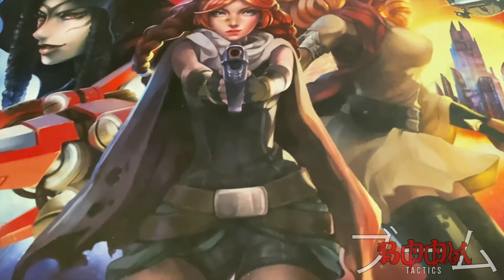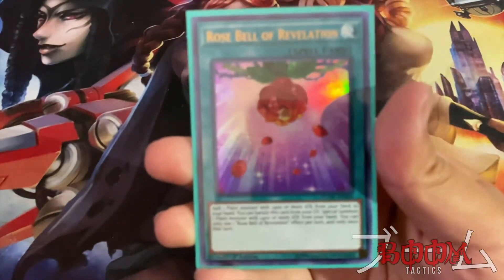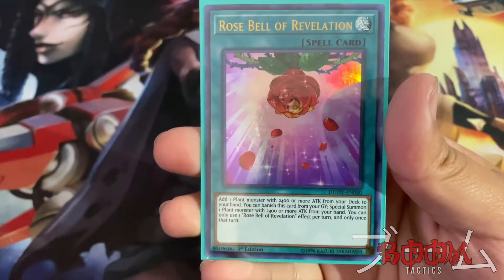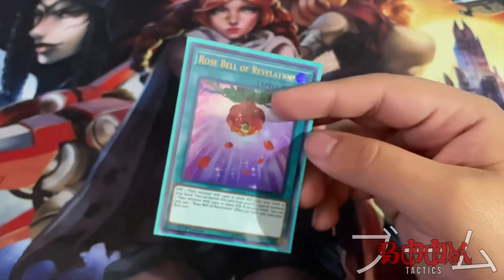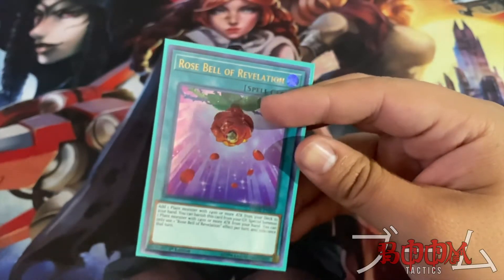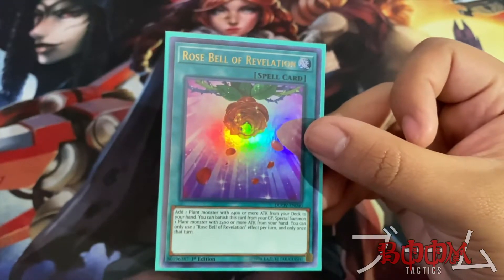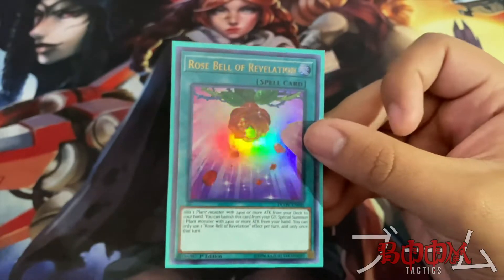Some extra options: if you want to run higher level or stronger Rika monsters, Rosebell of Revelation lets you add one plant monster with 2400 or more attack from your deck to your hand, and you can banish this card from your graveyard to special summon one plant monster with 2400 attack from your hand. We don't run a lot of 2400 attack monsters in this deck, so this card is great mainly for a pure Rika variant — where you run all the Rika monsters and little else. We're running more of a plant combo deck version.